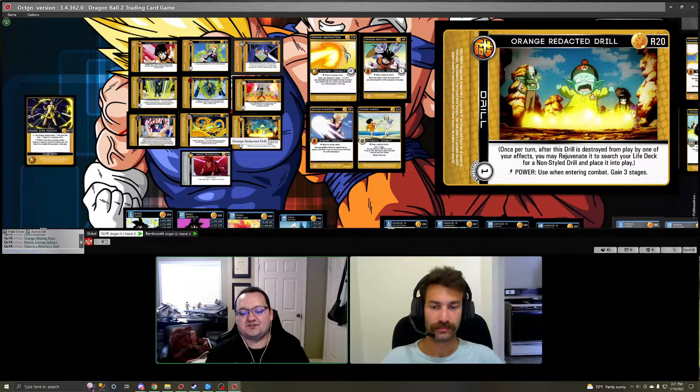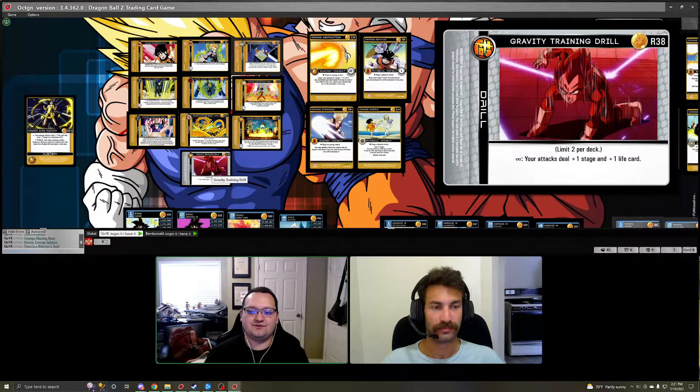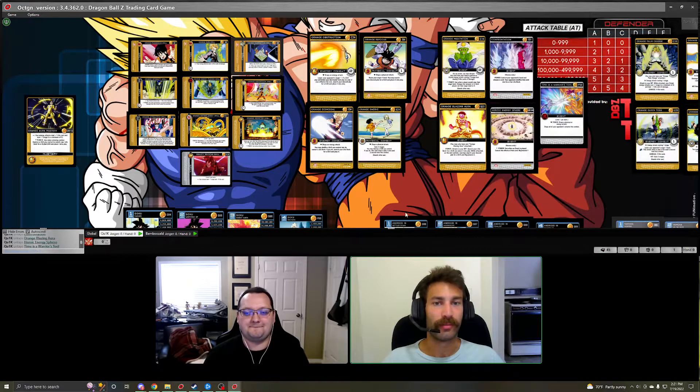One of the best drills for this mastery is Redacted Drill from the newest set. When it's destroyed, once per turn — though it was errata'd from 'rejuvenate' to 'banish' — you can search your life deck for a non-style drill. So you banish Redacted Drill to search out non-style drills, and because you destroyed a drill the mastery effect also lets you get another drill out. The non-style drill we easily recommend for an Aura deck is Gravity Training Drill: plus one stage and plus one life to all your attacks.